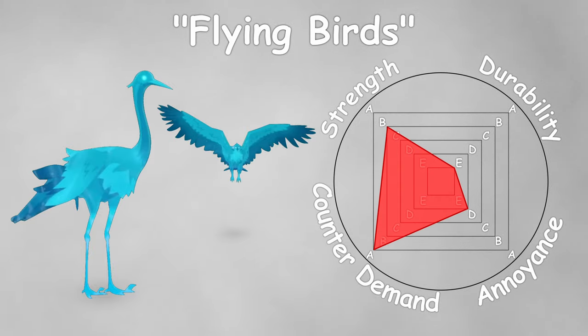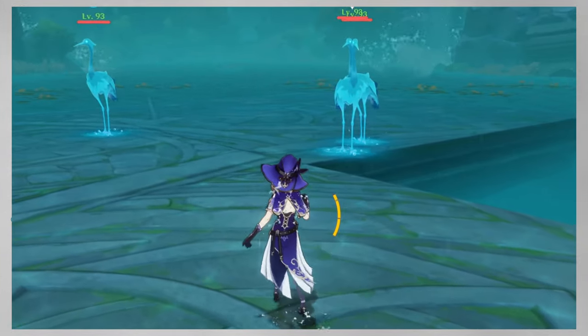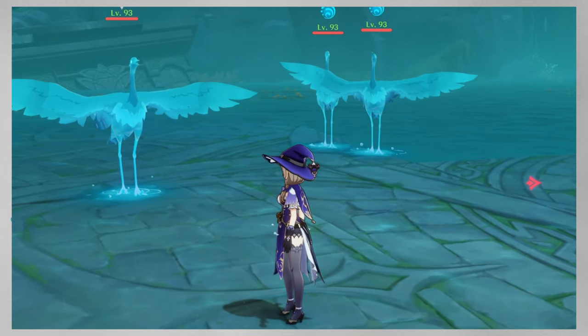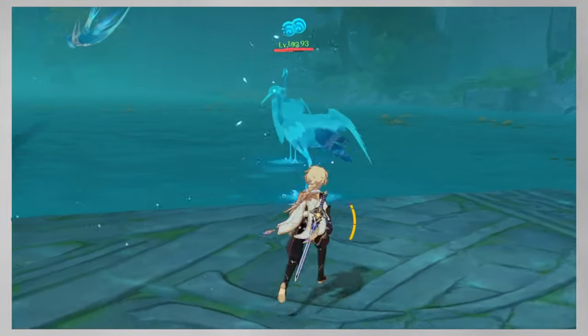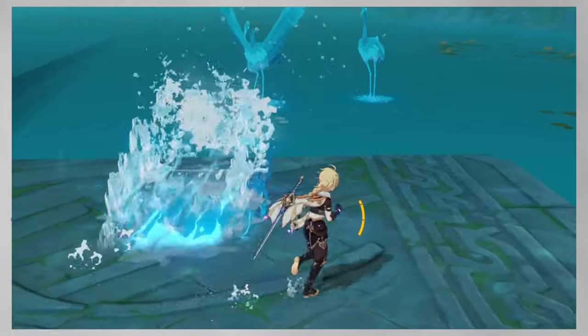The second group includes Flying Birds: Cranes and Raptors. Cranes stand far away and periodically send torrential waves at you. The waves are quite slow and move in a straight line, so just be aware of them and you should have enough time to react and dash away. They also perform a backstep if you come close, and sometimes they might get out of the arena, creating problems for melee characters.